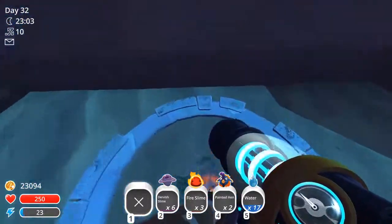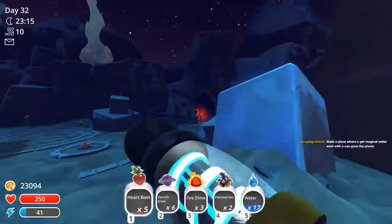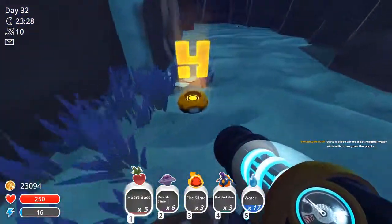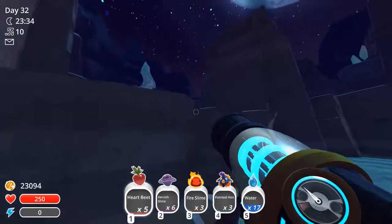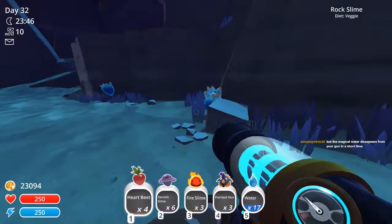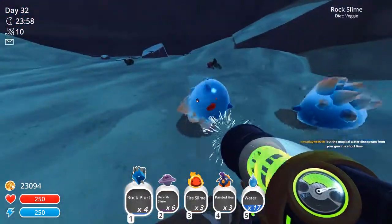I can grab some more here — did I take them all? I did. Magical water, nice. So we're gonna go find some rock slimes to get the plorts. Everything was on fire last time I was here, so it looks different. Here we go. Hey, you, eat. I need to get rid of them early so I can pick the plorts up without worrying about it.